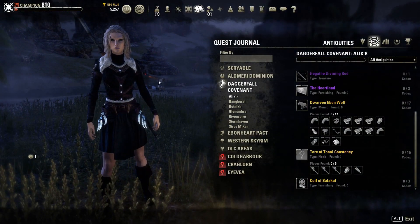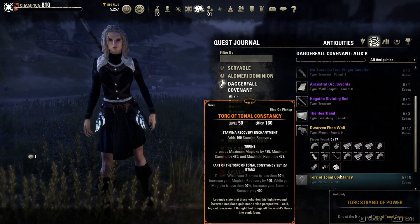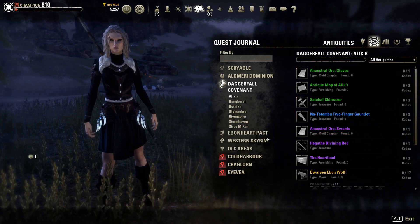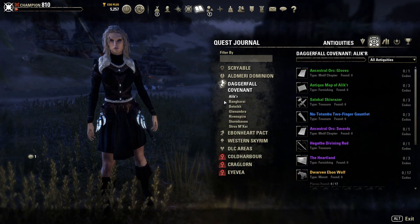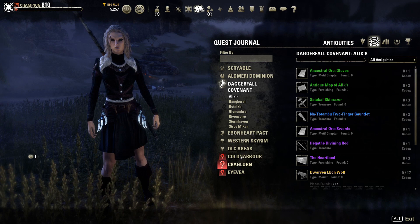The first thing we do is click on the journal. These things here are called leads, and you get them from killing enemies — you loot them from the bodies. You get the good ones from killing bosses. When you click on Antiquities it tells you each area.